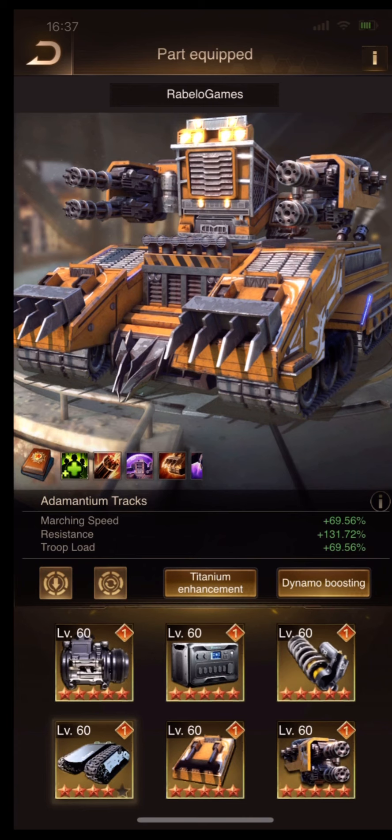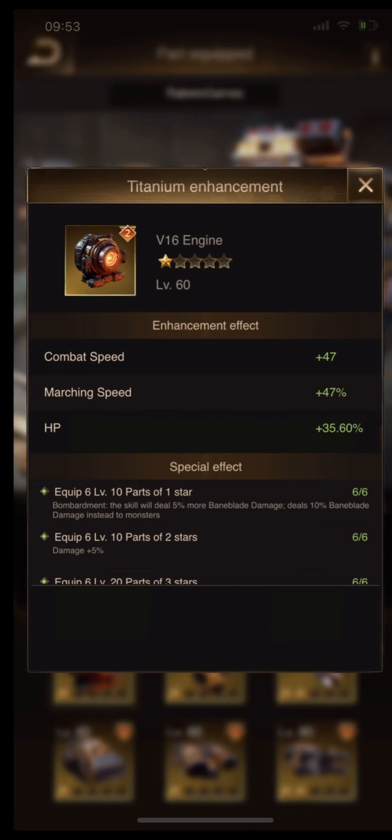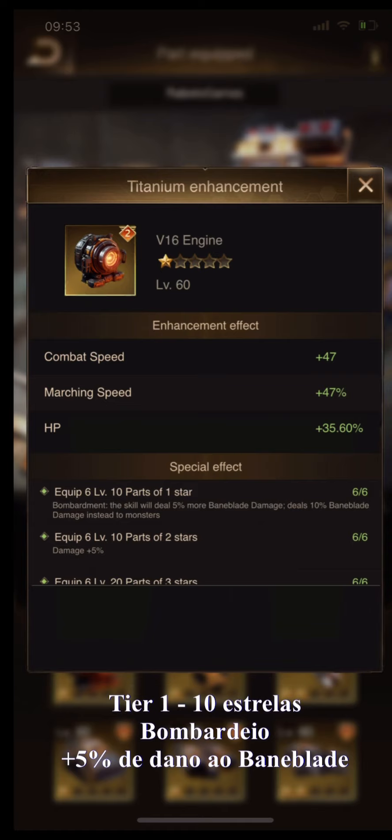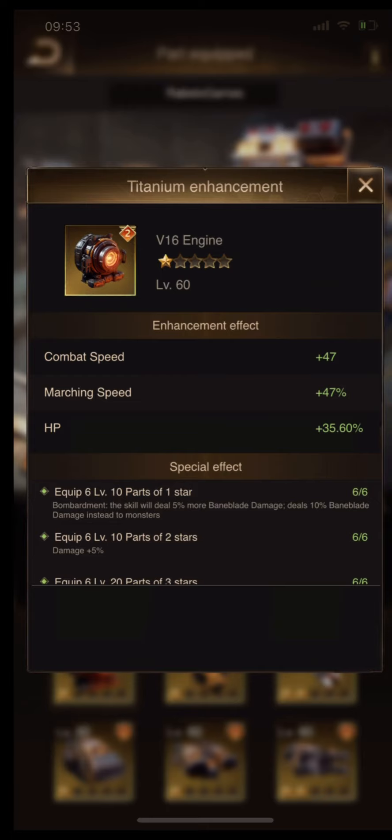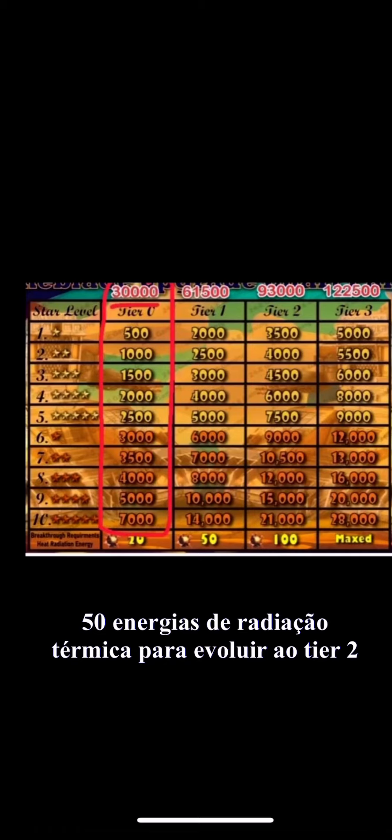Finally, after some months gathering thermal power, I got 10 stars in tier 1. 6 parts, 10 stars — tier 1 bunny blade set. At tier 1, 6 parts, 10 stars, you unlock the ability bombardment for the skills, plus 5% damage. The skills will do plus 5 bunny blade damage — that's really good damage output.